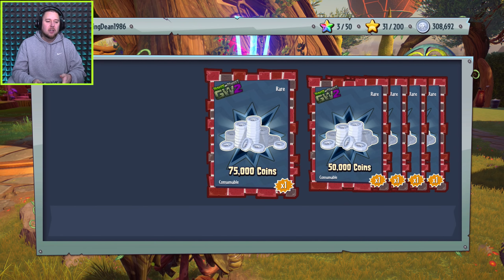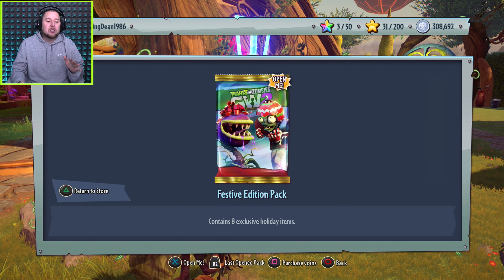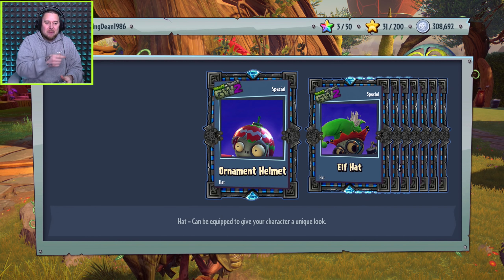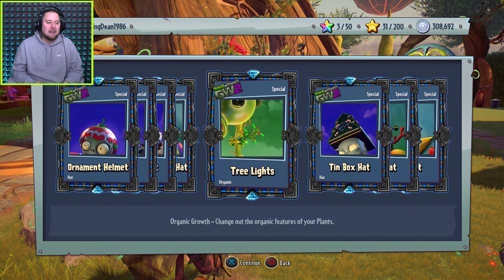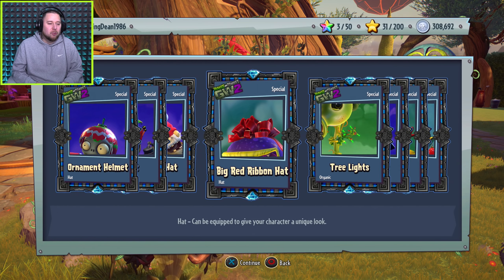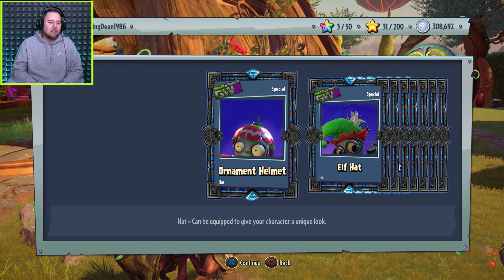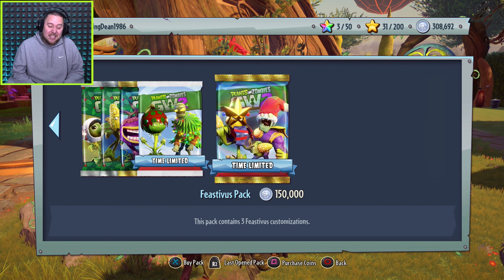I may even do a couple of pack openings here for the festive packs. We've got a festive edition pack - it contains eight exclusive holiday items. Let's check this out! We got the star on the head, a Christmas tree hat, an elf hat, Christmas lights, red ribbons, a stocking for a hat, a reindeer elf hat, and an ornament. These are like Christmas decorations. So now do I want to get these ones or the other ones? That's 150,000 coins - a lot of coins. I'm going to open one of these and then a few of the others. You only get three items for 150,000 coins - they honestly don't look that great, guys.